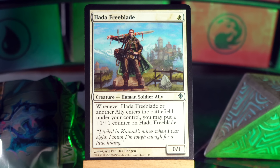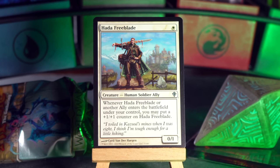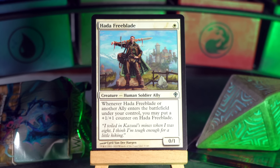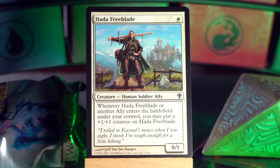Hada Freeblade is our first uncommon. I Hada Freeblade once — there's a way that this works. Sound off in the comments with your terrible joke; I'm just going to keep on trucking. It's a single white mana for a 0/1 Human Soldier Ally. Whenever Hada Freeblade or another ally enters the battlefield under your control, you may put a plus 1/plus 1 counter on Hada Freeblade. So if you've got a big ally deck and you keep playing allies, this will be a big one.